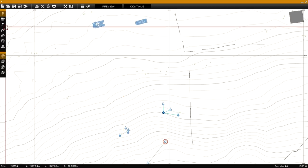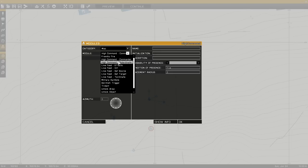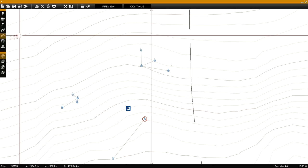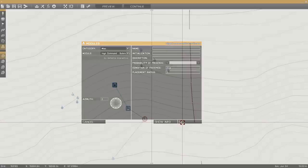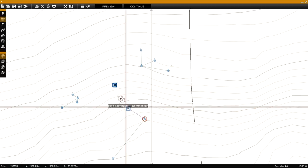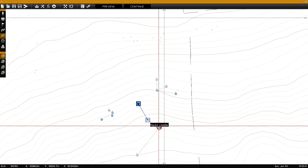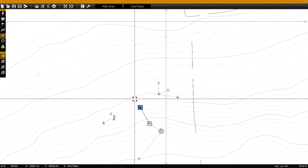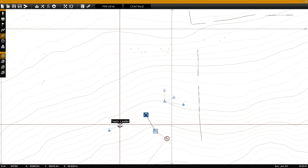The two modules we're looking at today are High Command Commander and High Command Subordinate. I'll put the High Command Commander module down and link it to my character — F5 is the sync tool. Then I'll put the High Command Subordinate module down, ungroup it, but sync it to the Commander module. The Commander module is synced to my character, the Subordinate module is synced to the Commander, and now I sync all of the subordinate units to the Subordinate module.